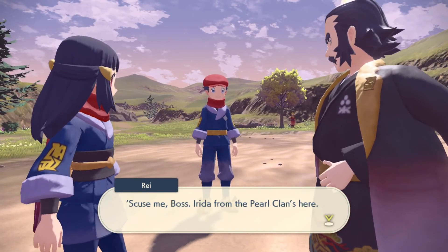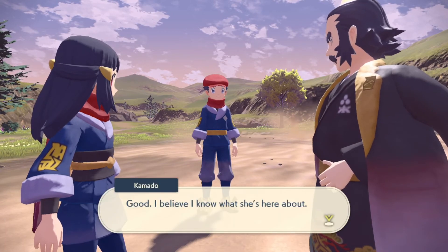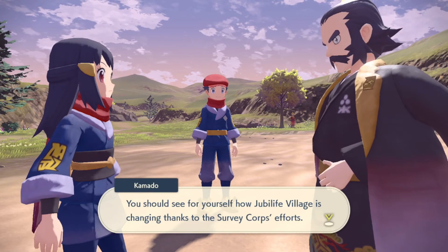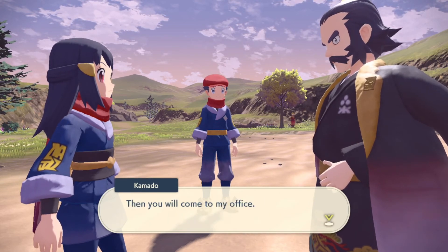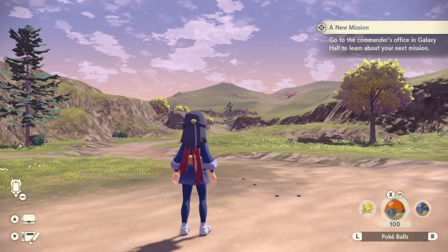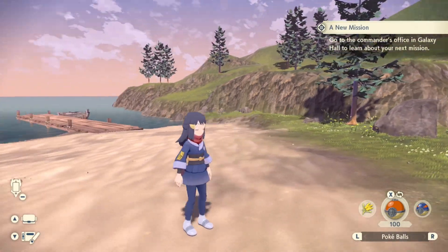Excuse me — boss Irida from the Pearl Clan is here. Good — I believe I know what she's here about. As for you, you should see for yourself how Jubilife Village is changing. I've been doing their missions! I've been doing more than you have! You stand there and do nothing!